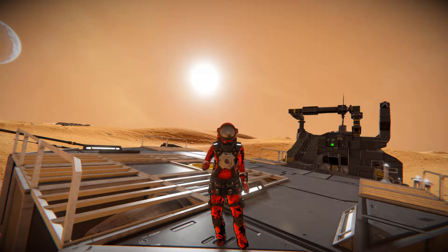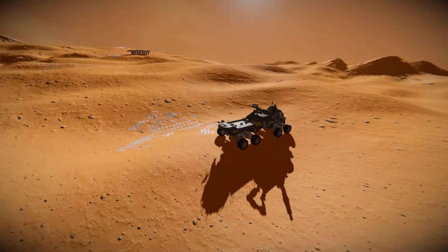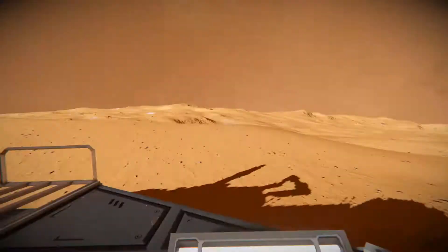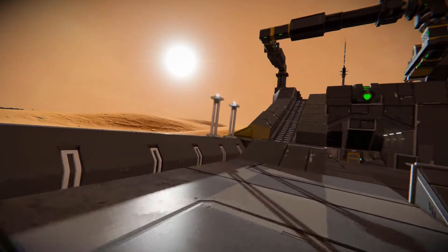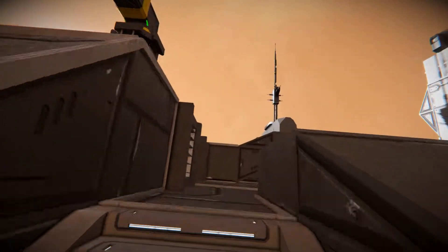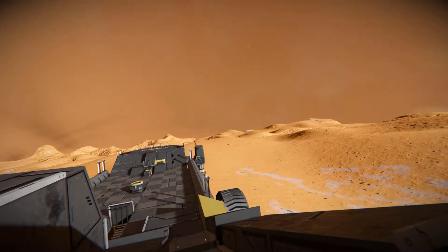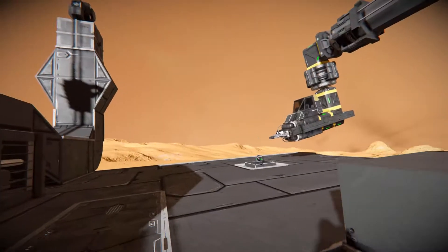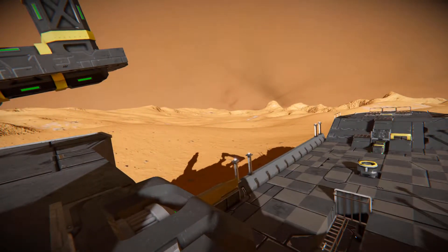Hello and welcome back to another Space Engineers Showcase video. Today we're looking at the Camel Civil Mobile Base. This thing is absolutely huge and very impressive. It's basically a mobile command center for you and your friends to live on as you traverse through the world. It's not necessarily equipped for the alien or Mars planet, but it's more or less for the Earth-like planet because there is a severe lack of oxygen since most of this ship is opened up.